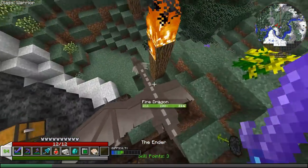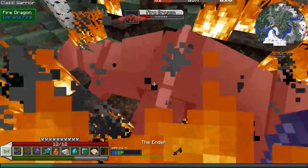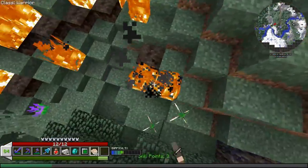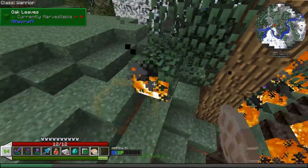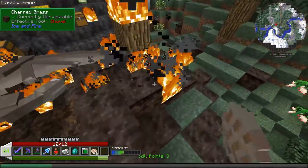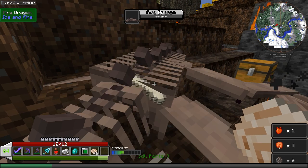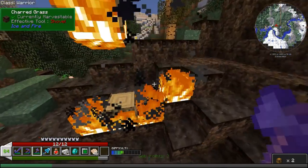Oh hi, there's another dragon! We can take this guy too. I've still got my fire resistant potion going, I think. Yeah, dragon number two — that was unexpected. He's much smaller. Everything is burning. Will this fire spread to the point where it burns down all the trees, or does it just turn stuff into charred whatever? I'm not entirely sure — it looks like it doesn't spread too far. I'm not gonna complain about another dragon. I'll take those loots too — they're all mine.